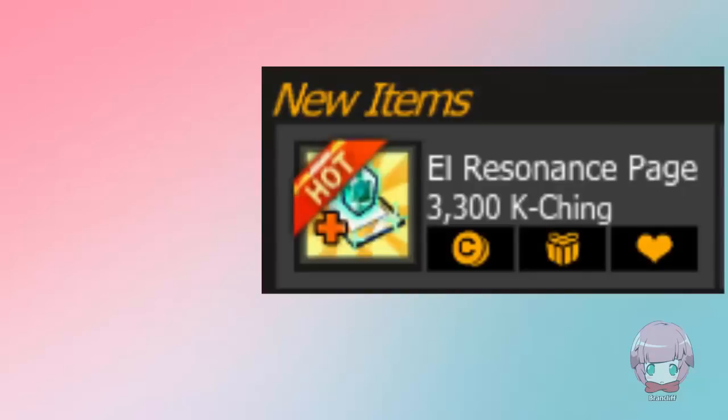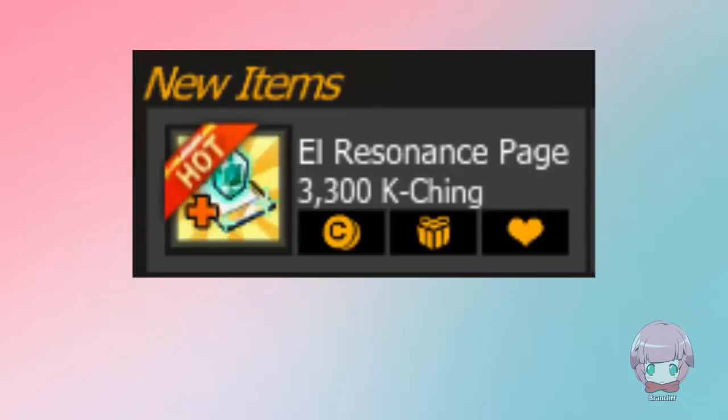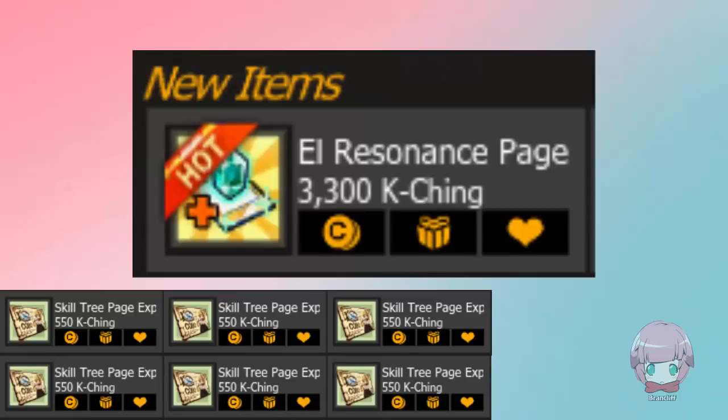As far as getting extra resonance pages goes, there's a catch. It costs 3,300 keqing! That is so many kinds of wrong. That costs more than a mount. To explain how outrageous this price is, this extra resonance page costs as much as 6 extra skill tree pages. Why does it cost 6 times as much? Did creating this feature take 6 times as much programming?